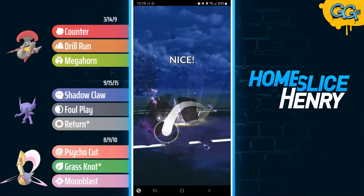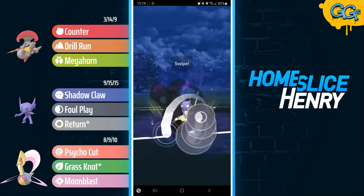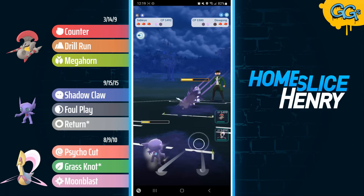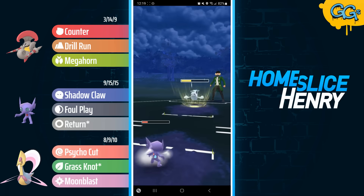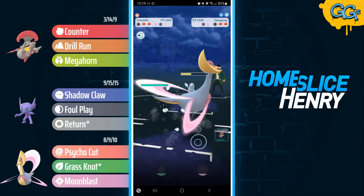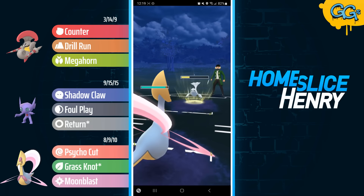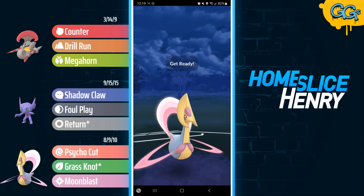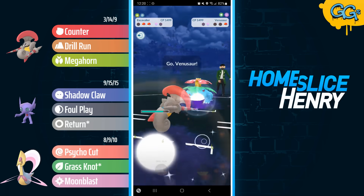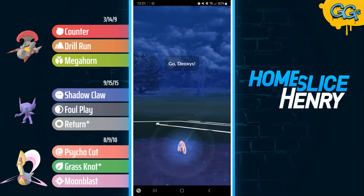Instead they send in Dewgong, and up this much energy Sableye is going to be very uncomfortable for my opponent. I land the first Foul Play, make it to Foul Play number two. Opponent still holding onto those two shields — they finally start using them. I continue to farm up with Sableye, and the opponent is forced to go for the Icy Wind to secure the KO. Now I'm in a very comfortable position. I send Cresselia into the Dewgong and save the shield. At some point they'll try a combo play into the Venusaur, and I can just shield. Grass Knot into the Dewgong, and the opponent realizes it's over — they no shield. In comes Escavalier, and this team just keeps getting top left.